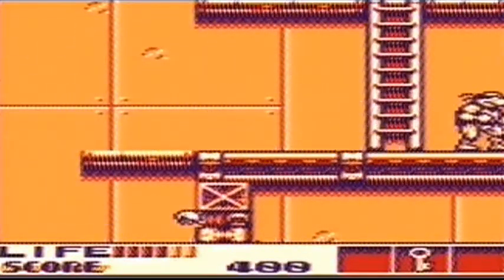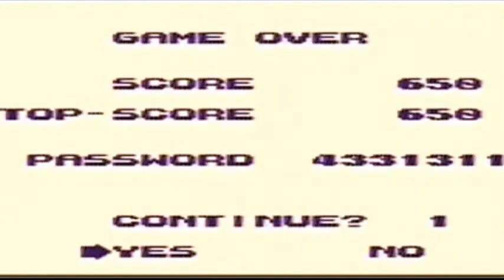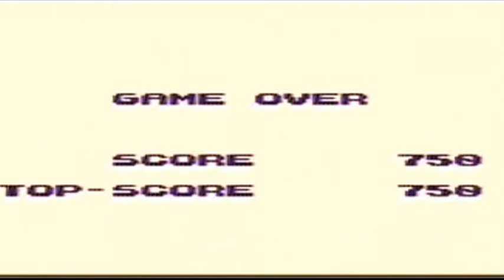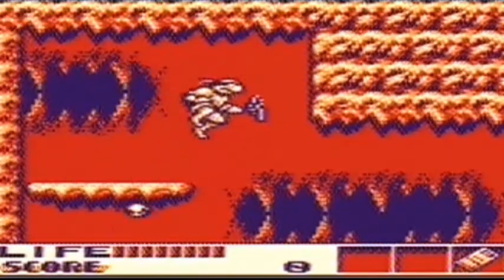Thankfully Konami have implemented a password system so that when you die or rescue a comrade you get a password to carry on from that point. However, the password only appears if you die and have at least one continue remaining. If you die and get a game over, the password doesn't show up. You could argue you can just Google the password these days, and find walkthroughs too. But if you want to play this the old-school way it's really frustrating. It's also annoying that when you get a game over you have to go back into the password screen and type it in again every time you use up your continues. Why can't I just carry on? Just give me infinite continues rather than having to keep typing in the same code over and over again.